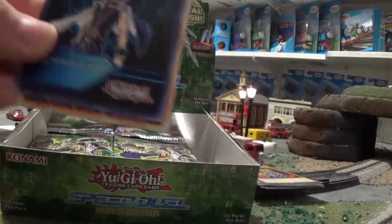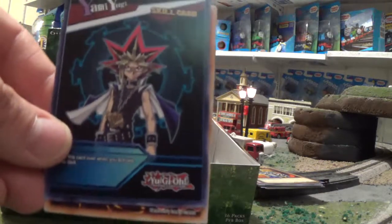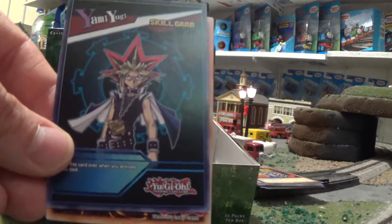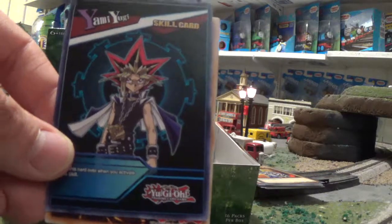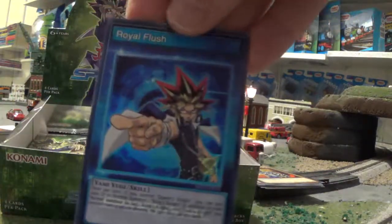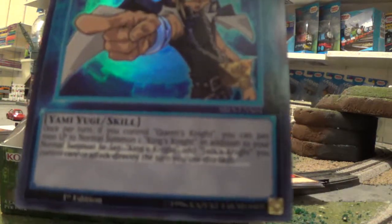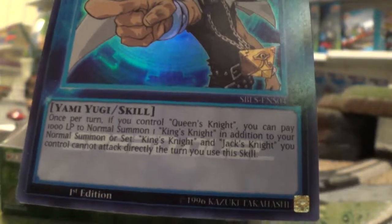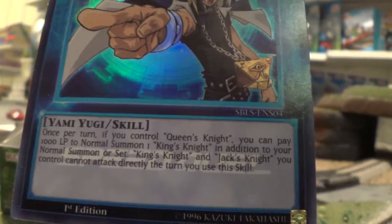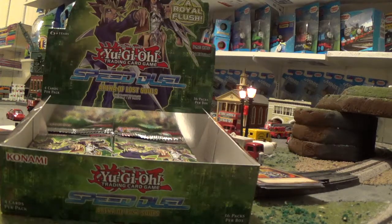Spoke too soon — there he is, the king of games himself, Yugi, or better known as Atem the Pharaoh. What's your card? Royal Flesh. Can you guys read the info? So Yugi is on one of the Speed Duel cards.